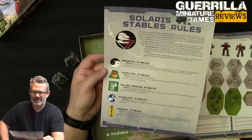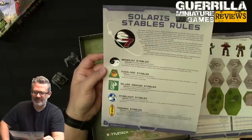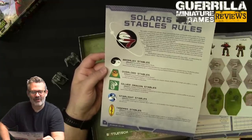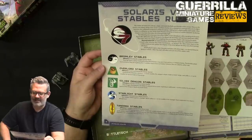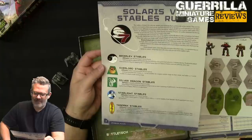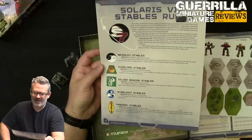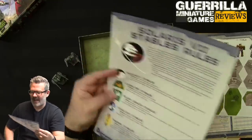Overload Stables is minus one to hit at short range but plus one to hit at long range — they like to duck and dive. Silver Dragons get plus one to hit when in woods because they hide there. Starlight Stables are plus one to hit if they expended more than three movement points that turn — as long as they're moving they're hard to hit. Tandrick Stables are minus one to hit at range four or less, but if the game goes more than six turns they're minus one initiative — great at brawling up close but they run out of gas.